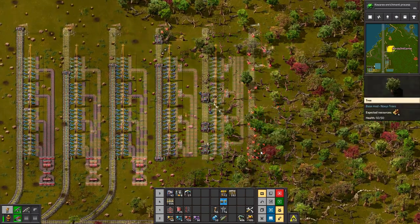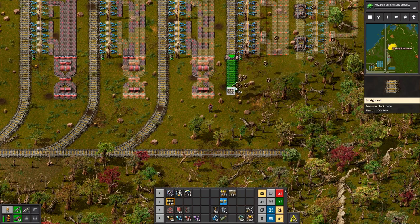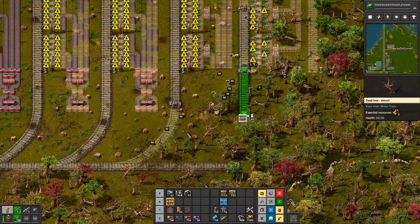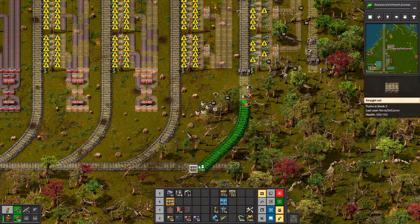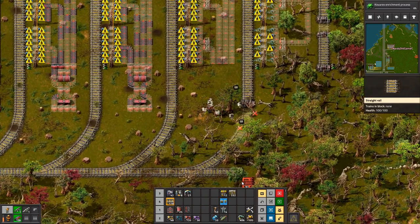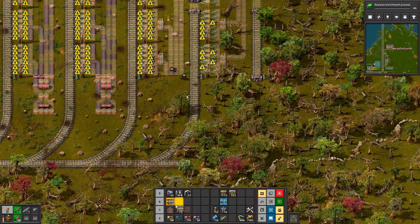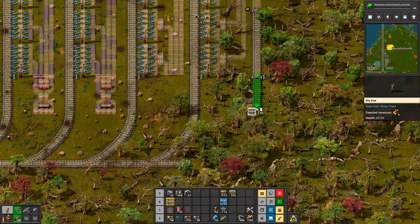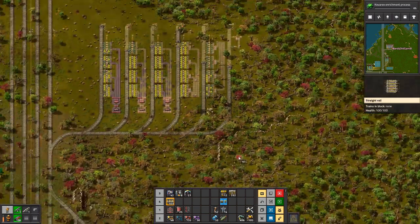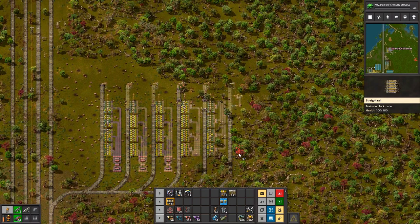I have this weird habit of making one item at a time rather than shift-clicking to make loads, or right-clicking to make five at a time. So it goes through and makes a couple of gears and a couple of circuits then makes the thing I want - I think it's because then I see stuff coming out rather than just everything running at once. You know, I see my robots putting them down one by one rather than 10 robots going out at once. There is some satisfaction in seeing something going on all the time.